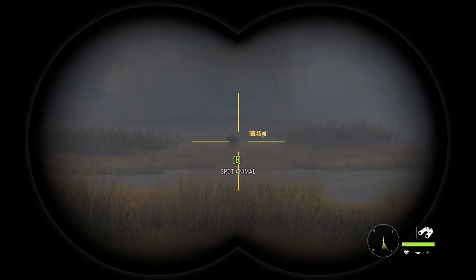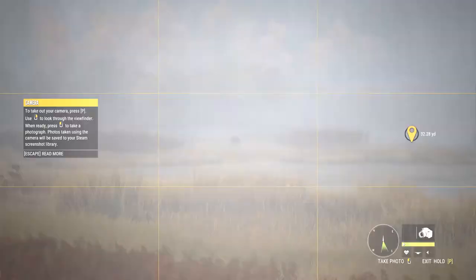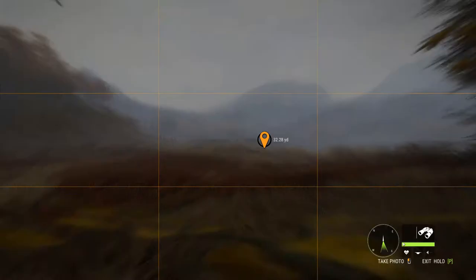Let's see if we can't take a picture of him from here. Go ahead and bring your camera up by pressing P. Zoom out. It's not going to work from this distance. We're going to have to get closer, so let's go ahead and get that off. I'm going to go down to belly crawl and we're going to take off here.